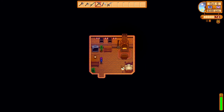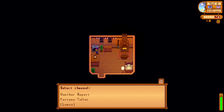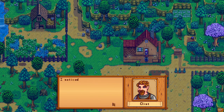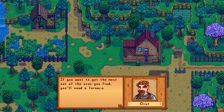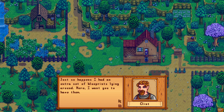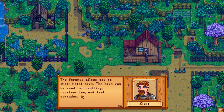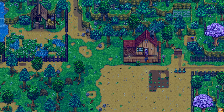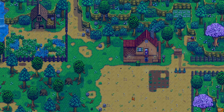Day six - it's raining! What is our fortune? Spirits are somewhat annoyed, luck will not be on your side. Good morning Clint! If you want to get the most out of the ores you find, you'll need a furnace. Just so happens I had an extra set of blueprints lying around - I want you to have them. The furnace allows you to smelt metal bars for crafting, construction, and tool upgrades. When you've smelted a few copper bars, consider having me upgrade one of your tools.